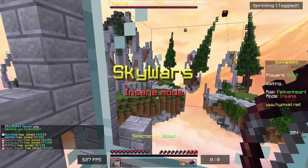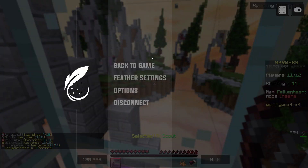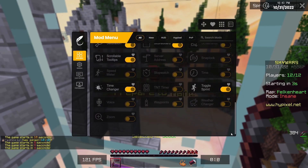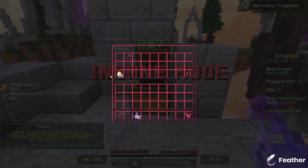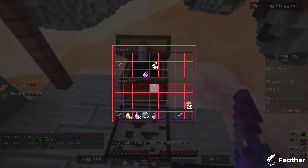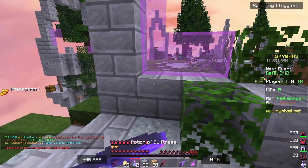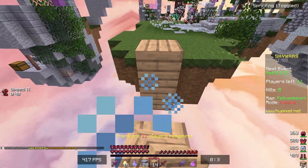Moving on from that really weird Skywars game. For some reason I always end up with the longest games possible. We're still using one of my favorite packs, and I can't get over this custom menu they've added — I actually really like it. In terms of actual mods, I don't know if there's anything new I'm noticing straight off the bat; it all seems pretty normal to me. The person on this account has a little Feather client cosmetic, which I quite like — it's got a little witch hat.